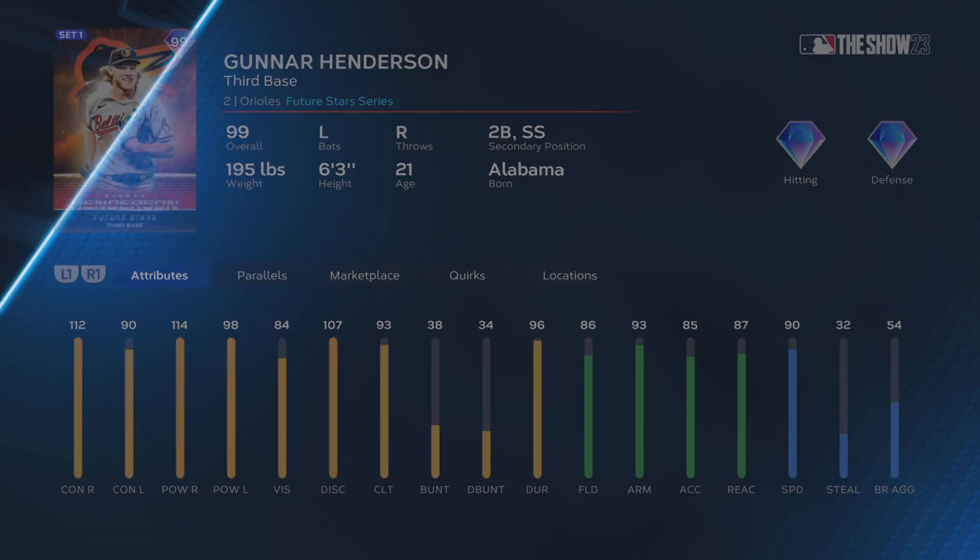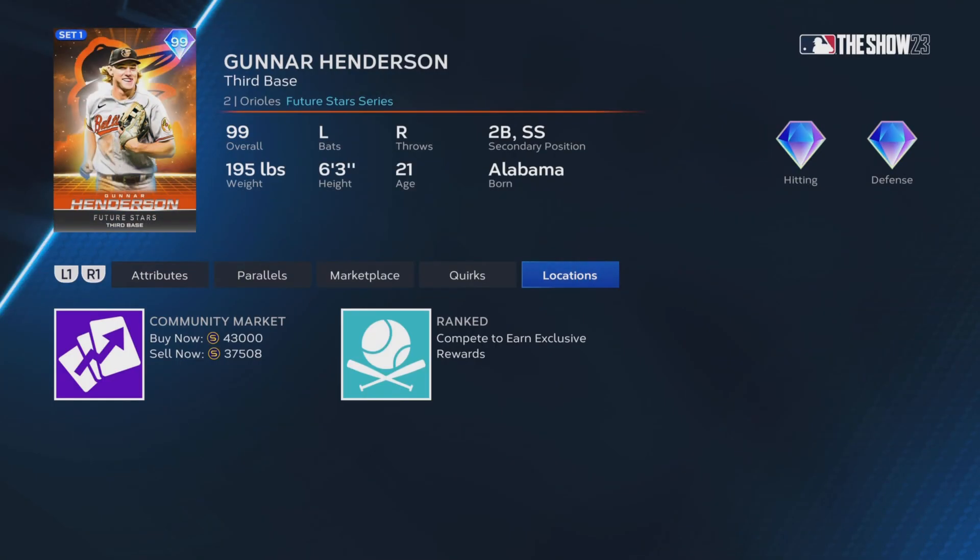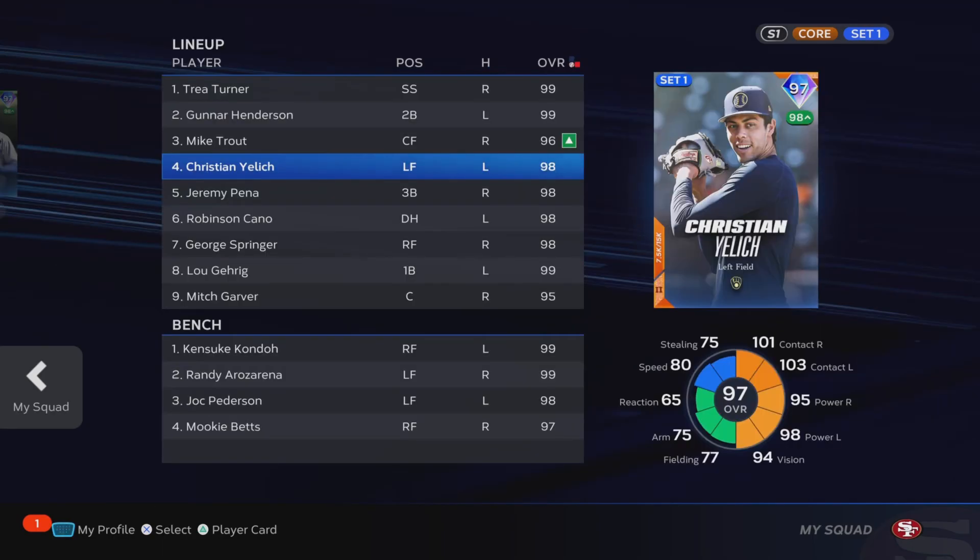We're going to put him at second. He does play third base, but we're going to put him at second. I took out Jazz for this one — he'll be back. Probably going to sell this card right after, because I think he's going for like 43k, which would be like 6k back I can make. He's going to be hitting second in the lineup: Trey, Gunnar, Trout, Yelich, Pena, Cano, Springer, Gary, and Garver.